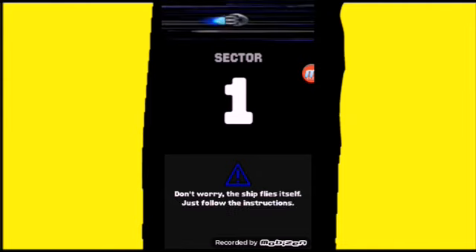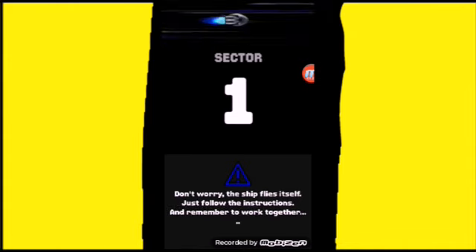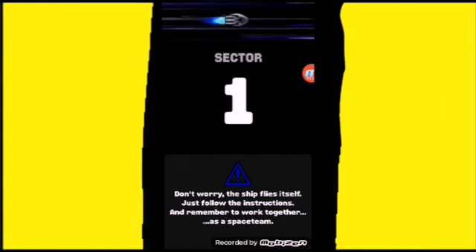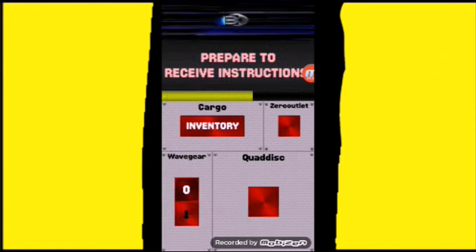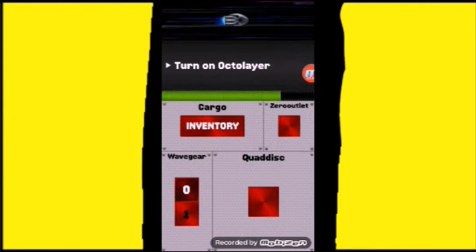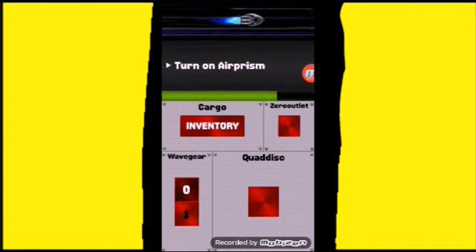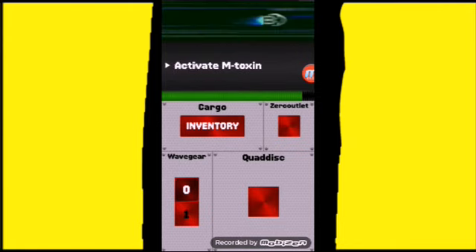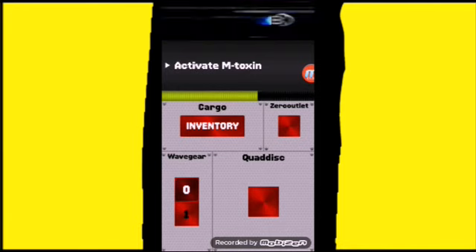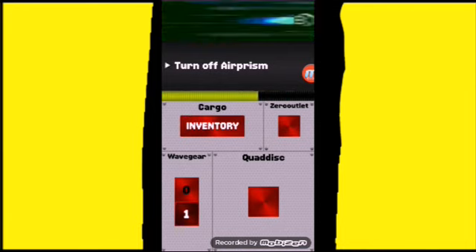Sector 1. Don't worry, the ship flies itself. Just follow instructions — blah, blah, blah — and remember to work together. This is a very cooperative game. There might be some yelling in there. Prepare to receive instructions. Inventory cargo. Turn on octolayer. Flood zero outlet. Turn on air prism. Enable wave gear. Activate M toxin. Inventory cargo. Turn off air prism. Turn off sector 1.